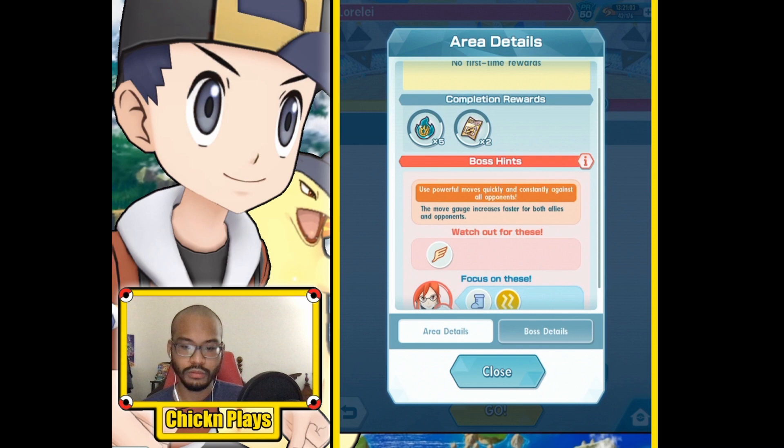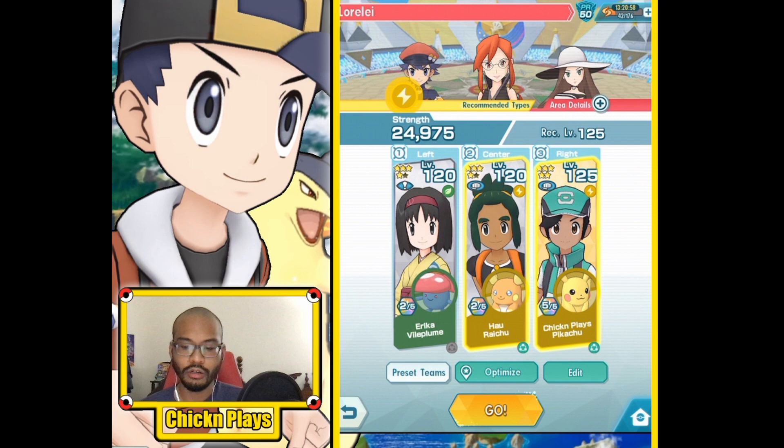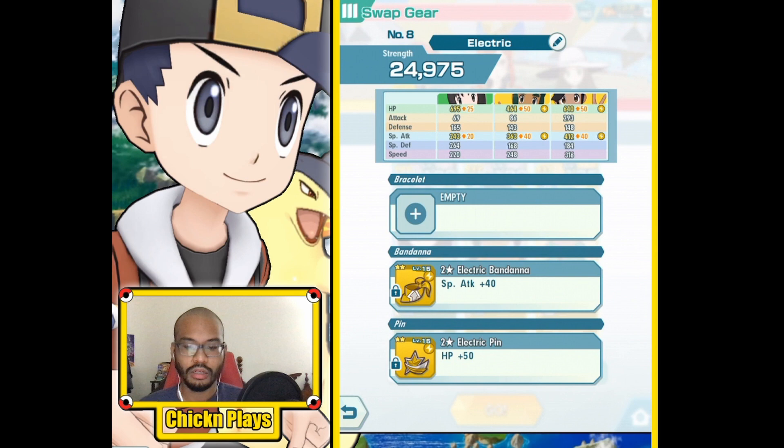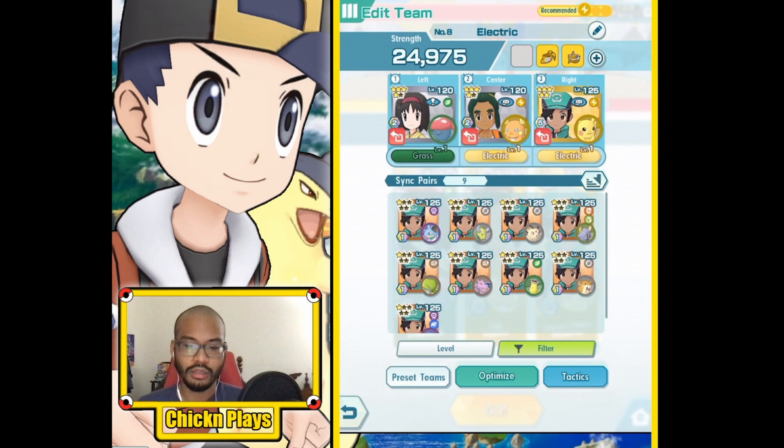The move gauge increases faster for both allies and opponents in this battle. My tactics: I have Erika to be targeted first, then Hau, then Pikachu. I have two-star gear at level 15 — electric bandana and electric pin. Pikachu is gridded five out of five.